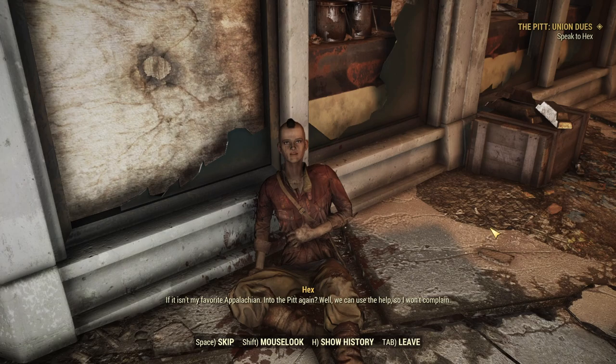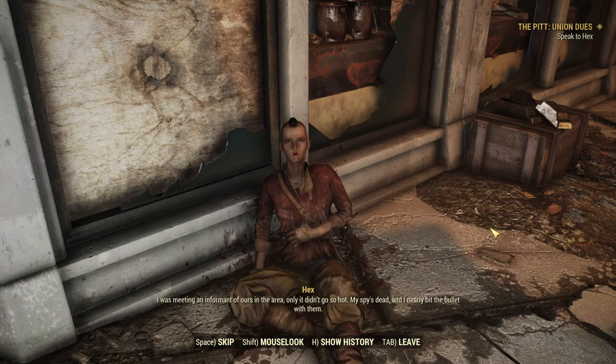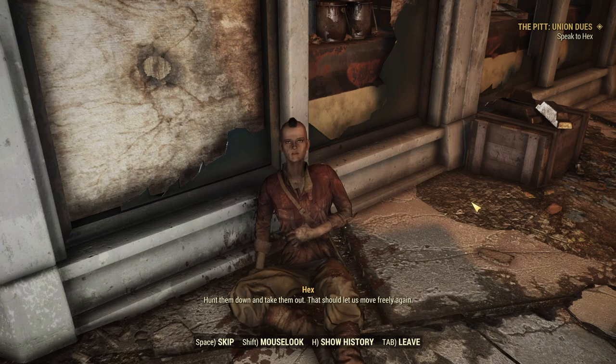"Is it my favorite Appalachian? Into the pit again? Well, we can use the help, so I won't complain. I was meeting an informant of ours in the area, only it didn't go so hot. My spy's dead and I nearly bit the bullet with them. The fanatics have posted assassins all over town — they're out targeting me and our other leaders. Hunt them down and take them out. That should let us move freely again. Give them hell and show no mercy."